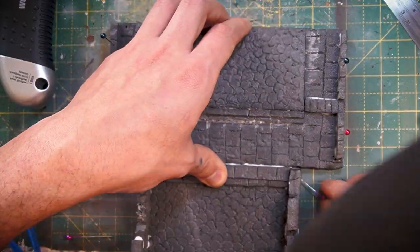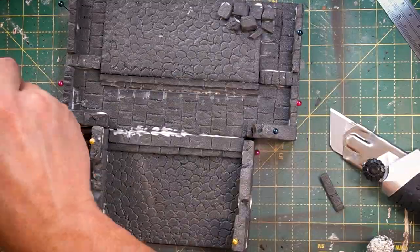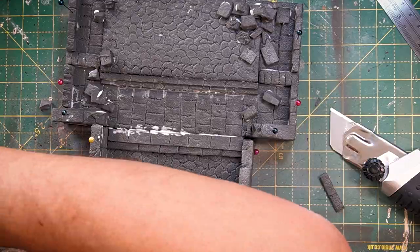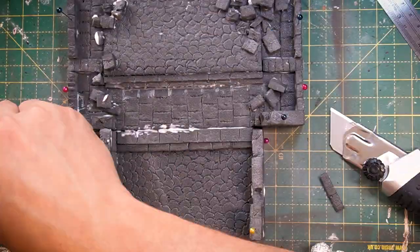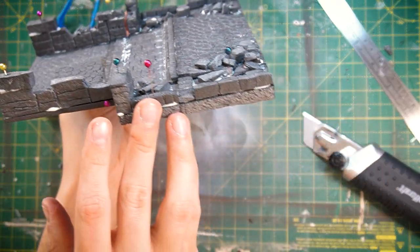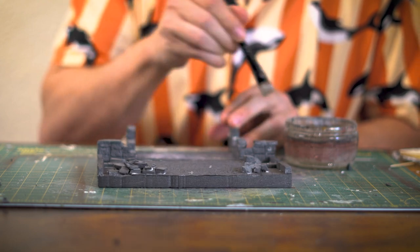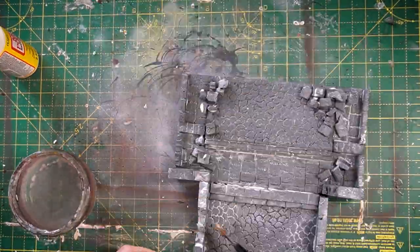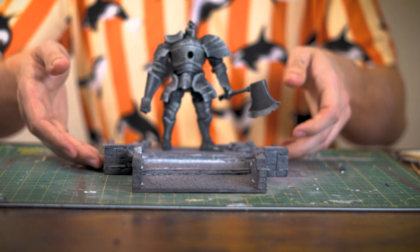Now just to glue it all together. Whilst the glue is drying I can take some of the leftover foam I had lying around and just use it as rubble, dotting it all over the place. I think that's looking pretty Sen's Fortress-y. Now it's just time to coat the entire thing with some Mod Podge to seal it up before we paint it. I think it's starting to look pretty cool.